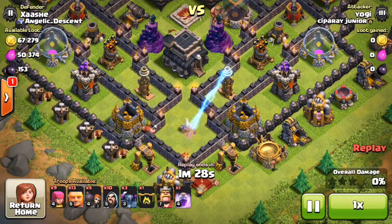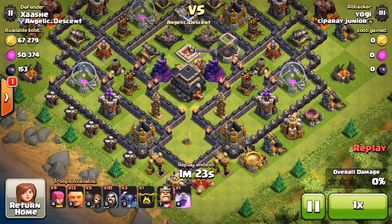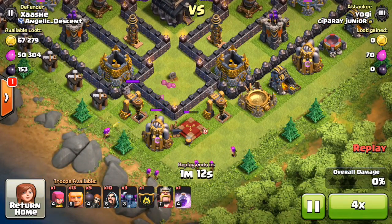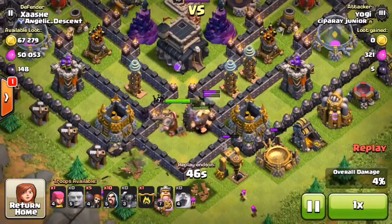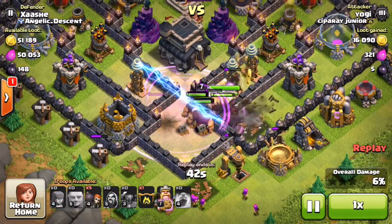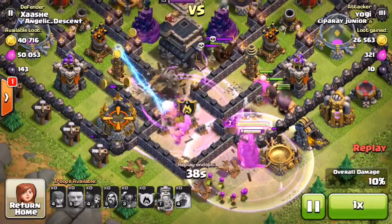The next guy's got three pickers, his king, wizards, and giants — one rage spell, maybe not enough for this type of base. He checks for troops and then decides to take out the bottom structures, which is actually the right thing to do. But before he gets close to taking those structures out, he starts dropping his troops — all the giants, all three pickers, the king, a rage spell, and then all three wizards in the same spot.